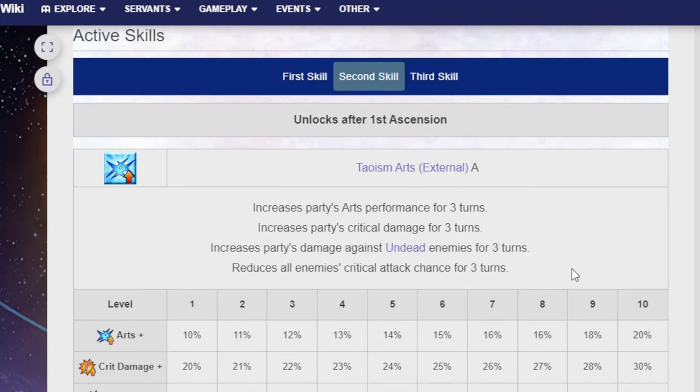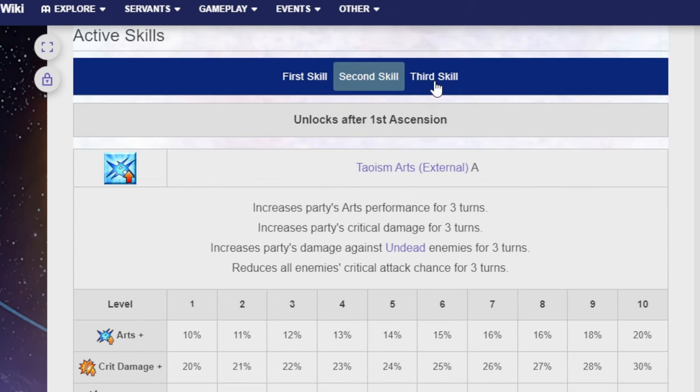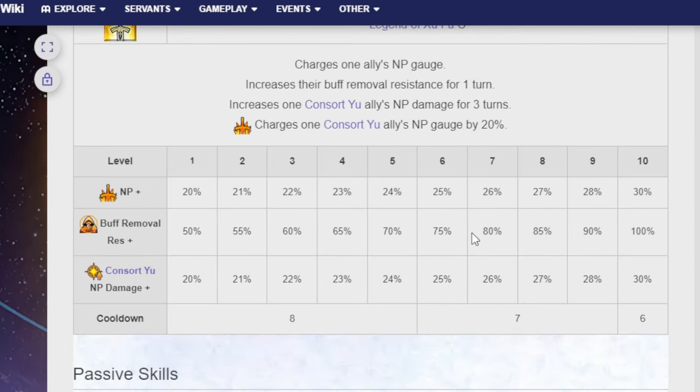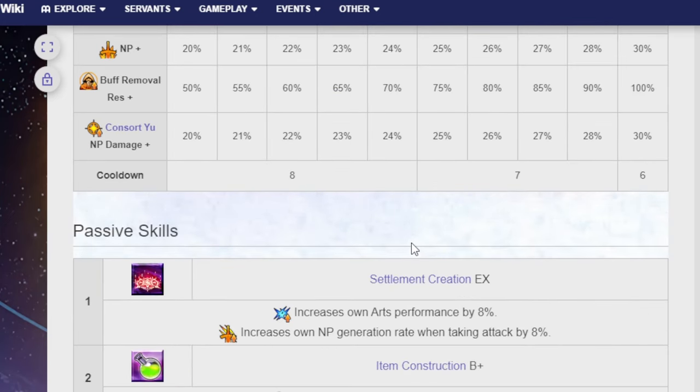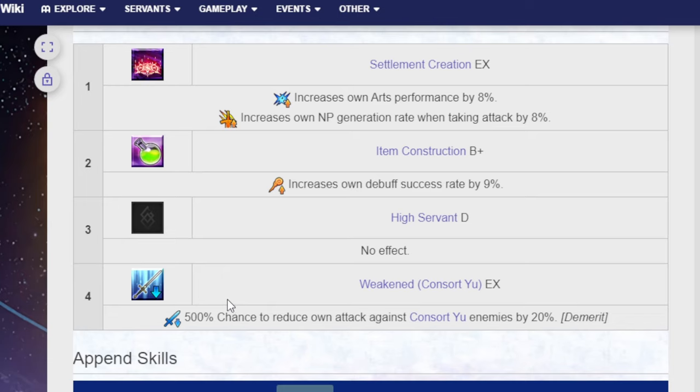Second skill is Tau Wisdom Arts External A — increases party's Arts performance for 3 turns, their crit damage for 3 turns, damage against undead for 3 turns, and reduces all enemies' critical attack chance for 3 turns. The attack up is 20%, crit damage is 30%, versus undead damage is 30%, and crit chance reduction is 20% on a cooldown of 6. Her third skill is Legend of Zufu C — charges one ally's NP gauge, increases their buff removal resistance for 1 turn, increases one Concert-U ally's NP damage for 3 turns, and charges one Concert-U ally's NP gauge by 20%. The NP up is 30%, buff removal resistance is 100%, and the Concert-U NP damage up is 30% on a cooldown of 6.